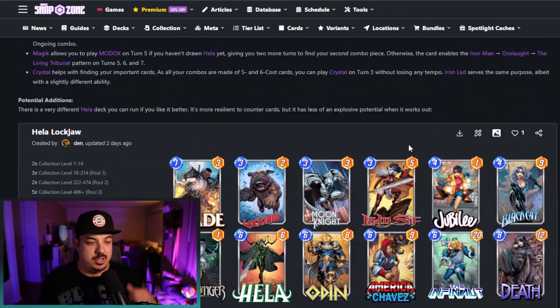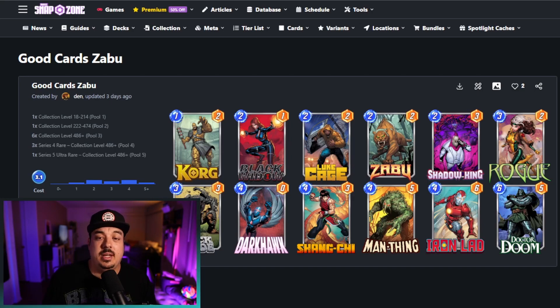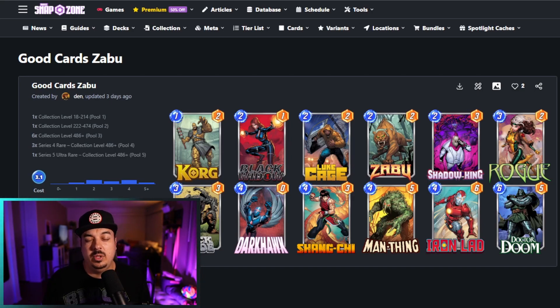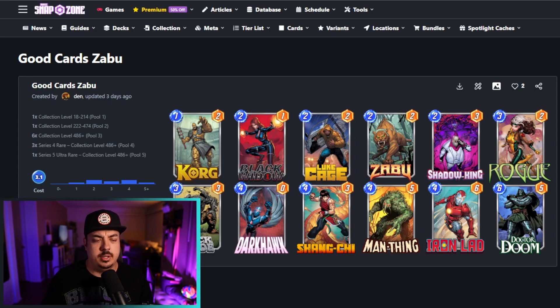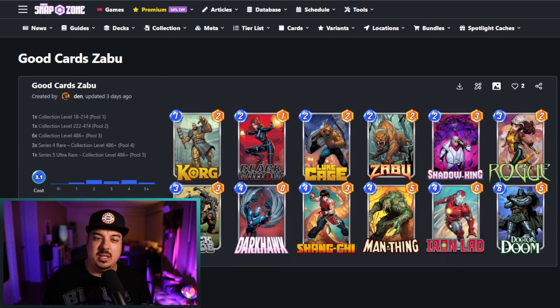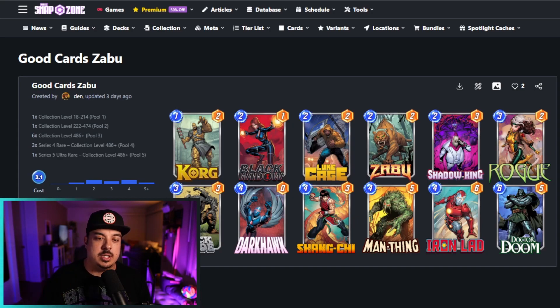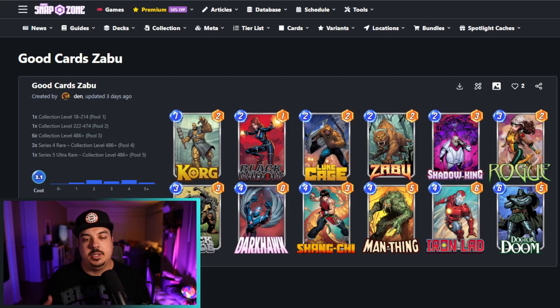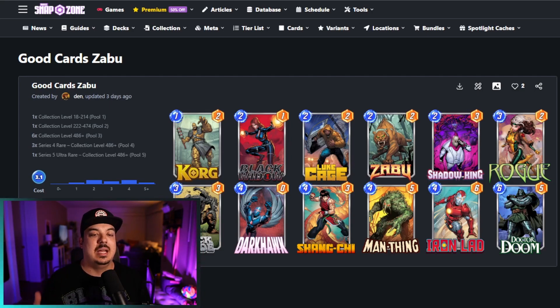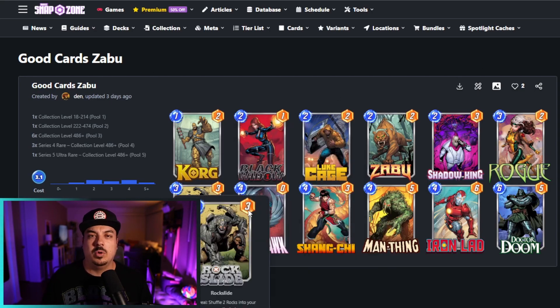Good Cards Zabu — we've seen Zabu decks and Dark Hawk decks before. This one is really interesting in that it's running Shadow King, which I think is really good in the meta right now with Collectors, Cravens for Move, and all the Elsa buffs — Shadow King is just really good against those. I've seen junk Hazmat lists doing really well, with Korg and Rockslide to clog your opponent's deck, Black Widow to stop their draws, and Man Thing getting value from the junk.